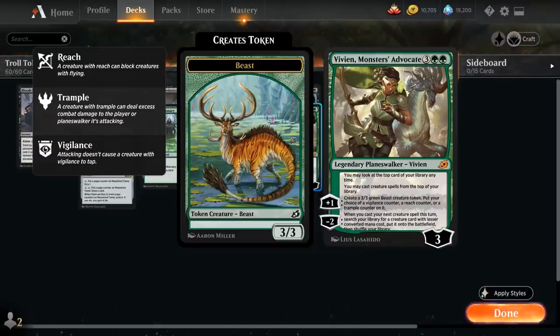The plus-one makes a 3/3 beast token with our choice of Reach, Vigilance, or Trample. The minus-two is what we're mostly interested in: when we cast our next creature spell this turn, we get to search our library for a creature card with lesser converted mana cost and put it onto the battlefield.